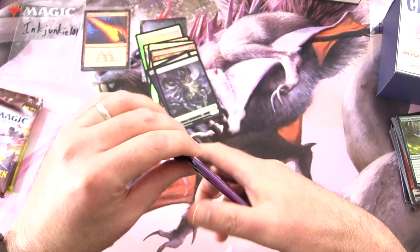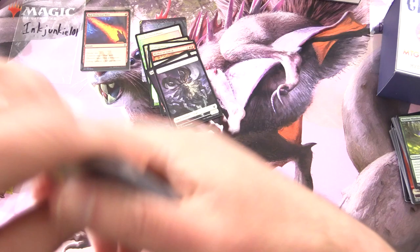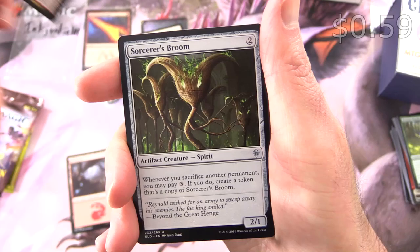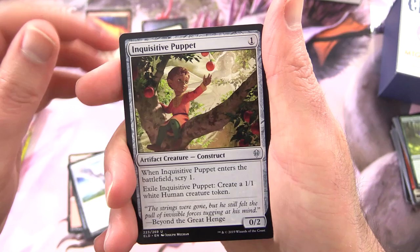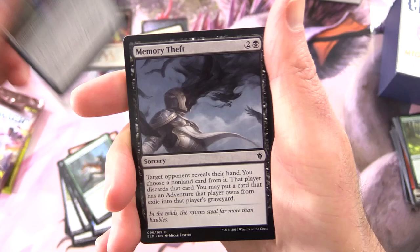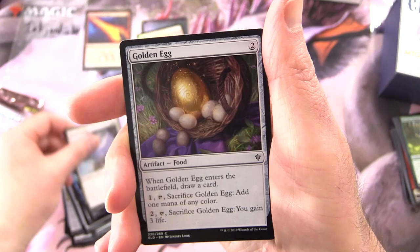Speaking of the pre-releases — what was the last pre-release event you went to? Has it been several years, or have they started up again in your neck of the woods? Leave a note in the comments. We've got a food token, a mountain, and Escape to the Wilds — it's rare. Along with Sorcerer's Broom, Arcanist Owl, Inquisitive Puppet, Bake into a Pie, Foreboding Fruit, Unexplained Vision, Barge In, Merrily Frider, Jousting Dummy, Memory Theft, Didn't Say Please. For the crazy pool's prize: Griffin and Golden Egg.